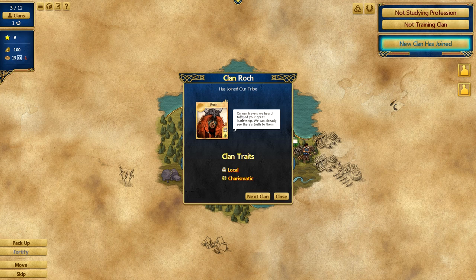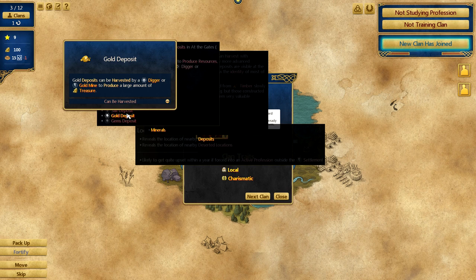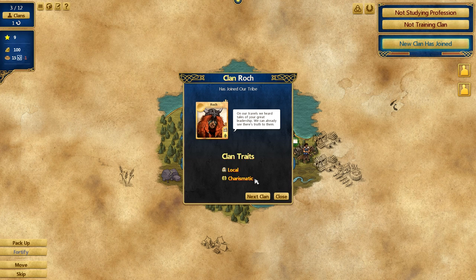Let's look at our first clan — Clan Roch. They are Local and Charismatic. One great thing about this game: everything is tooltip-able, so you can click through and explore definitions endlessly. Local means they reveal the location of nearby deposits and deserted locations, but they're likely to get upset if forced into an active profession outside the settlement within a year. But they do reveal locations, so that's pretty cool.